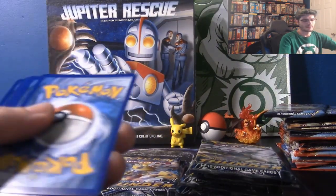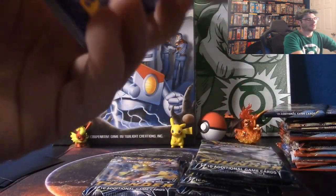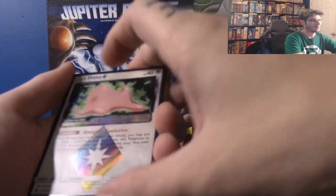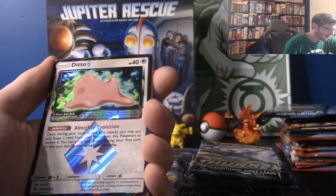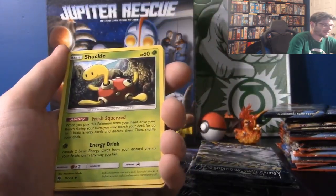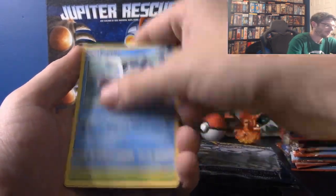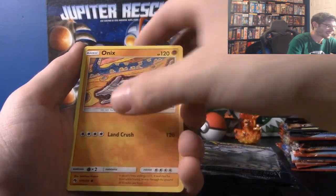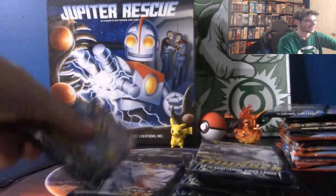Let's see what this pack has in store for us — looking for the hyper rare Lugia. I was going to say Psychic, but an Ultra Prism Ditto — very nice! Shuckle, Dugtrio, Professor Elm, Wurmple, Poplio, Onix, Ralts, and a Shiny Shaman. Shiny Shaman! This one will need some more assistance — that's why I keep the scissors there, just in case.